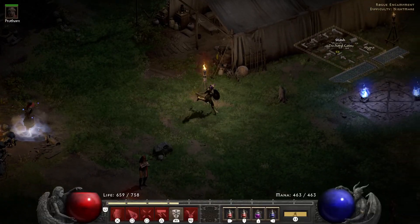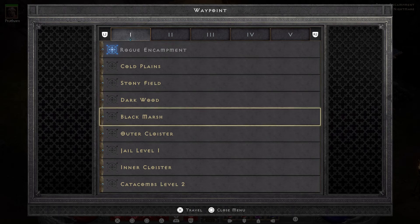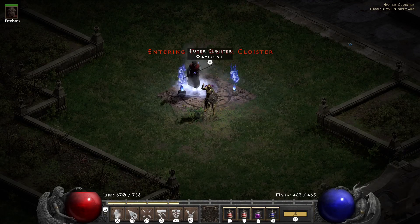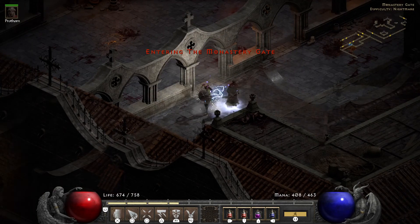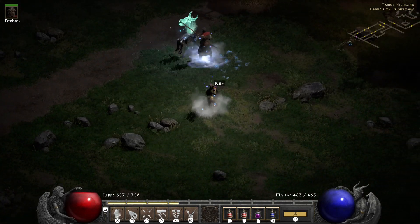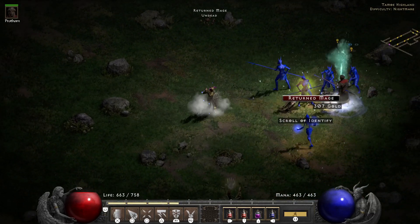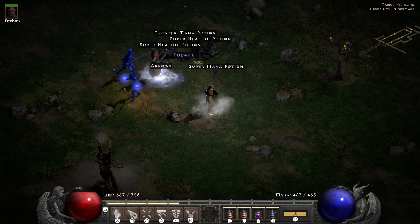This is pretty badass — this is like game-changing, especially when we get to hell. You're gonna see what I'm talking about, this is pretty crazy. We're going to the Pit anyway, so let's get a big group of guys here. Look at that — it procs every five seconds, so the whole time they stay frozen.